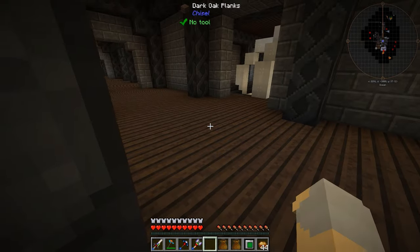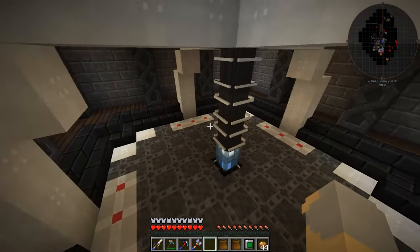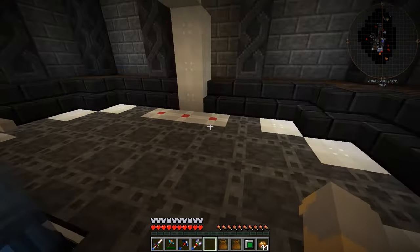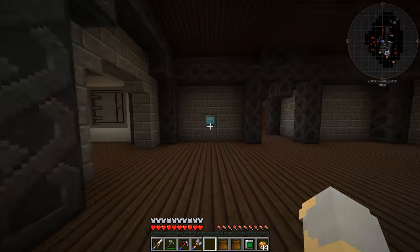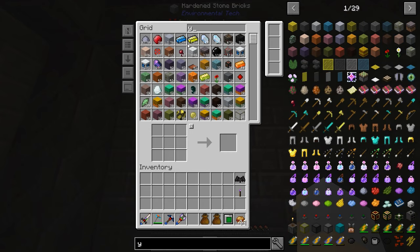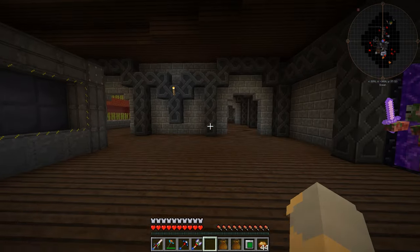I mentioned that I streamed earlier today, so I want to go over that super quickly. During the stream, we upgraded this Void Ore Miner to the Tier 4 Ore Miner — we previously had the Tier 2 — and we added a whole bunch of speed modifiers. So now we're getting all sorts of resources coming in from that, including a lot of Certus Quartz. We're also getting more Unobtainium as well, which is very good. I recently just processed all my ore.